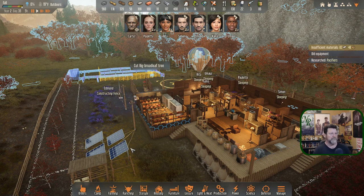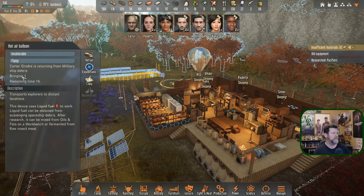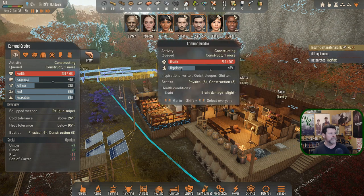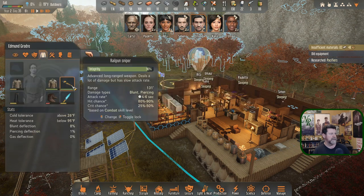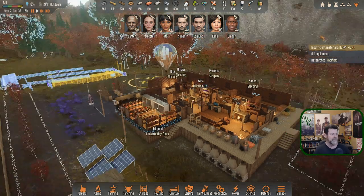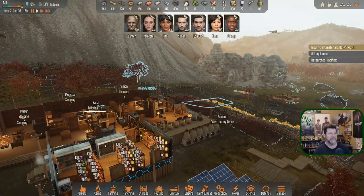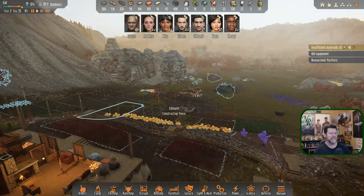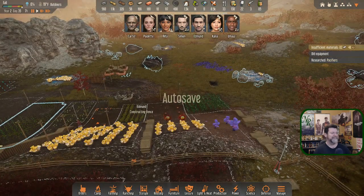Sensor devices and nanotube printing we just don't need. Let's pop electrics melting in as our next research. Speaking of expeditions — Carter is bringing back what looks like a railgun sniper. I'm not sure if it's a railgun sniper 2.0 or just the standard one. It might just bring back the ability to research it, which would make more sense.